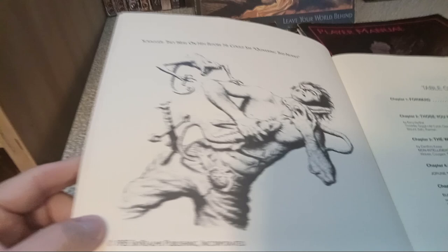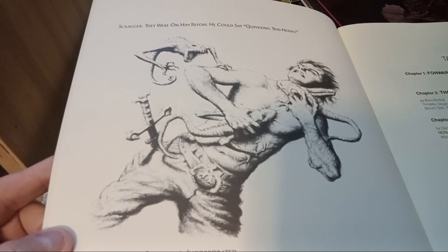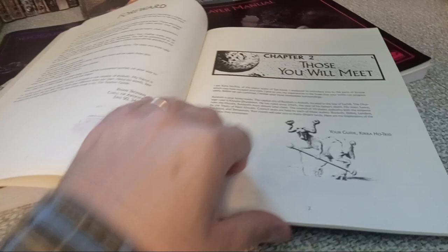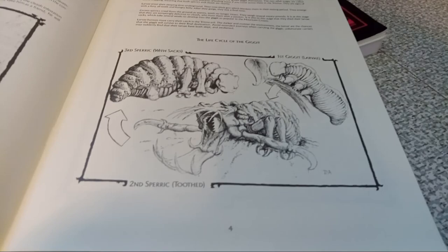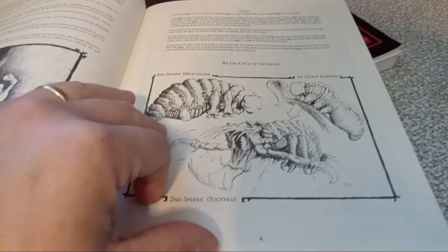That little guy there is a Scragger — they're like teeth on legs, kind of like piranhas on land. This guy's a Thriddle — it's one of the intelligent alien species. There's all kinds of strange insectoid-type alien life forms. These things are called Gidget, or Gigit — I'm not sure how you pronounce it.